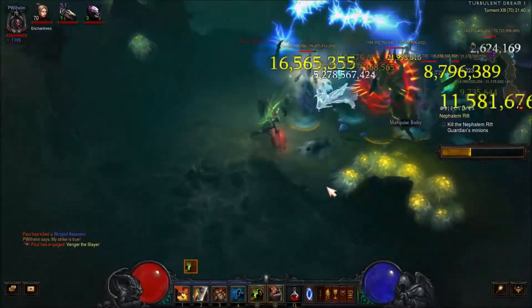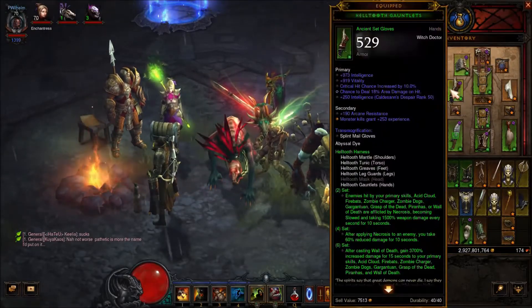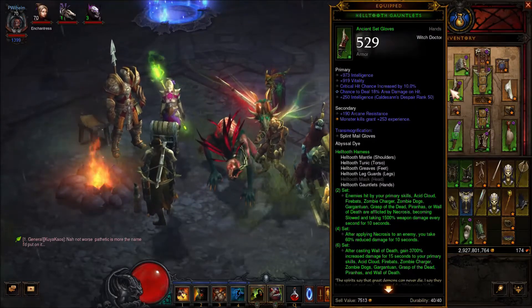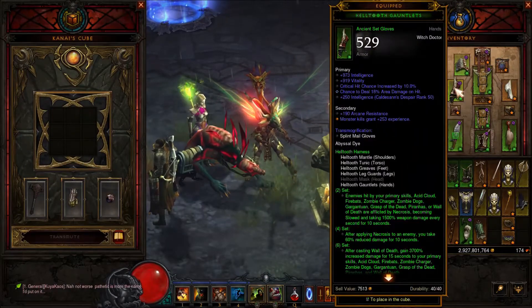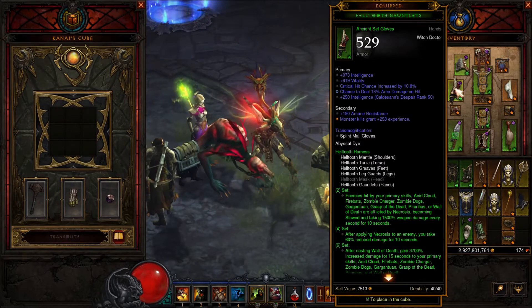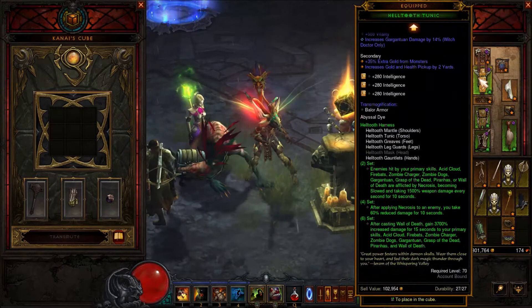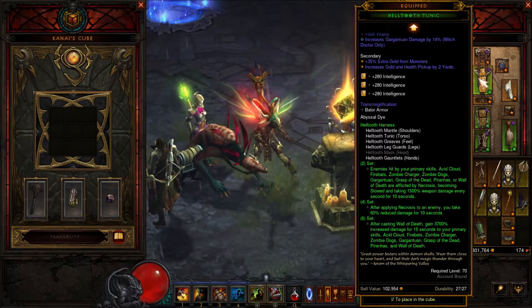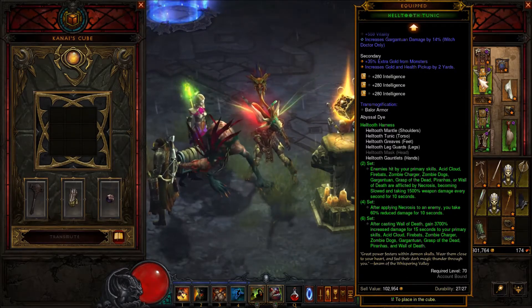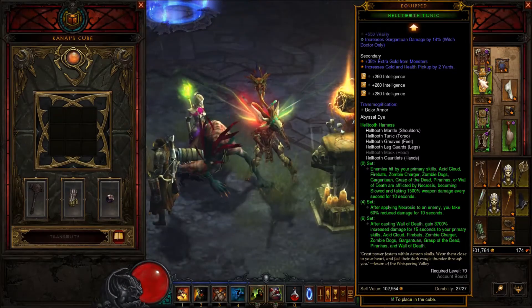For this build you need only five pieces of the Helltooth set and a Ring of Royal Grandeur, which you can get by doing bounty runs. If you found it, you want to put it in the Kanai's Cube and this will give you the six set bonus of the Helltooth set. After casting, your monsters will get 3700% increased damage. They will also be affected by the second set bonus which applies Necrosis — enemies who got hit will take 1500% more damage — and you also get 60% damage reduction.